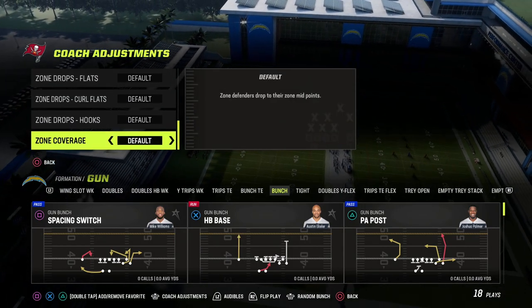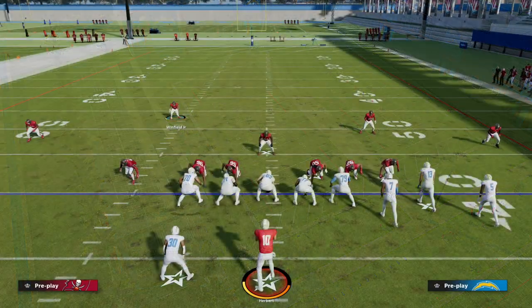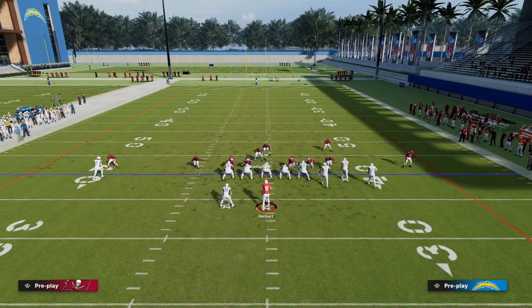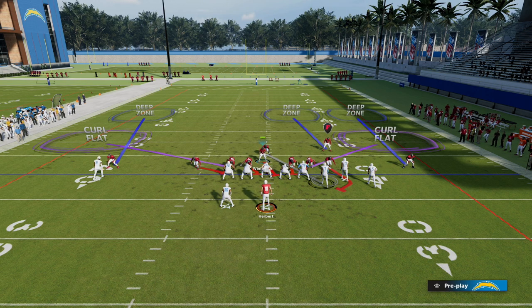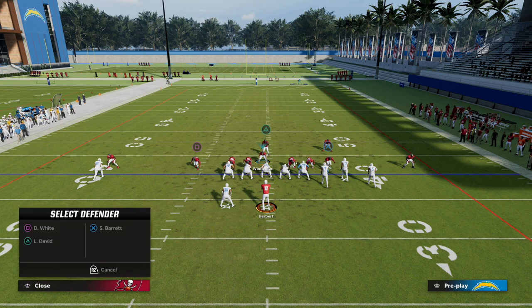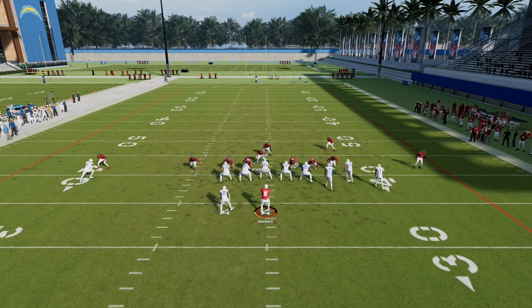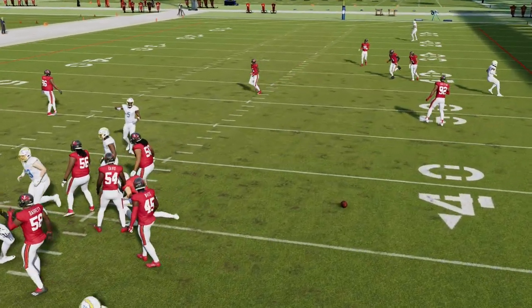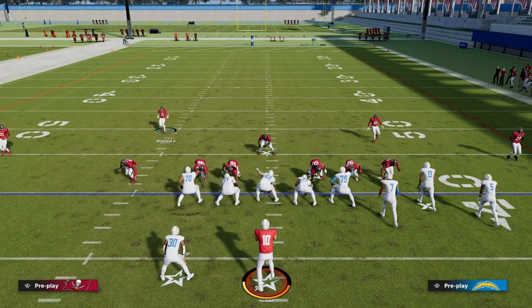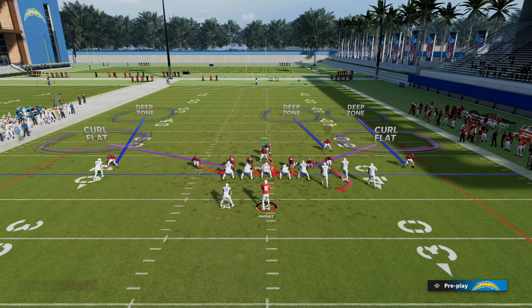It does have a match coverage as well — cover four quarters. I want to show you why this is one of the best ways to defend Bunch. You can bring this guy down into the box and be in a pretty good spot. You can make your match more powerful and your sheds really good. If I run a corner route to the tight end, you see we're able to cover that pretty well. You can use cover four quarters as a coverage defense.